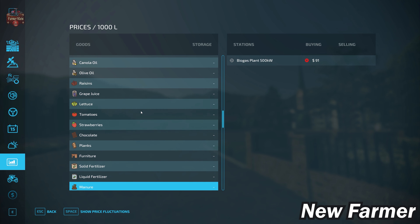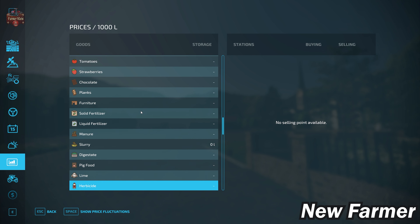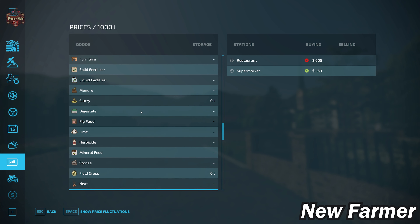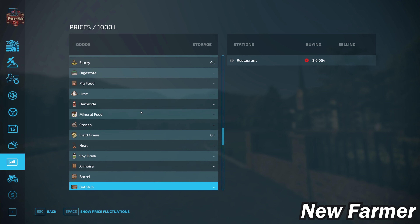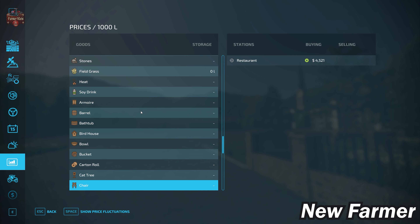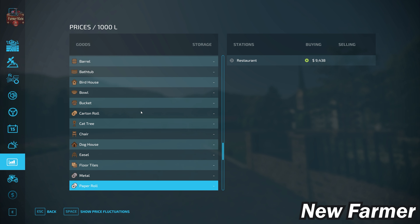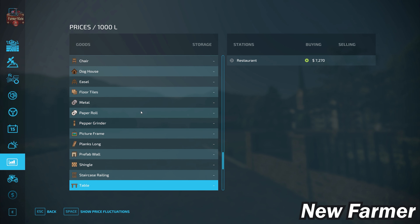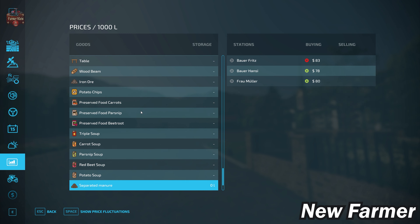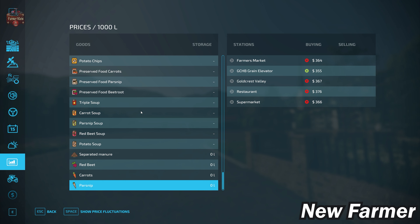We also have the ability to buy bulk lime and can get rid of stones at two different locations: the lime factory and the restaurant. Interestingly, the restaurant is also where you can sell all your platinum expansion production items. We can also sell the premium production items at several sell points, as well as the new premium crops - no issue whatsoever.